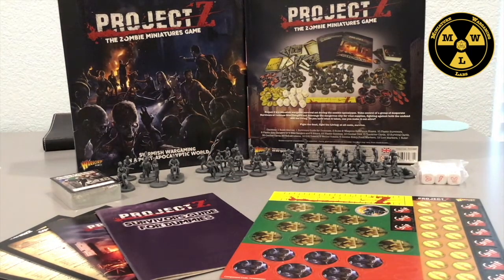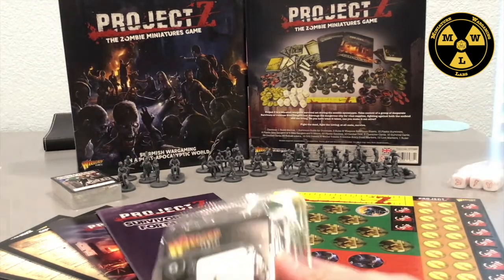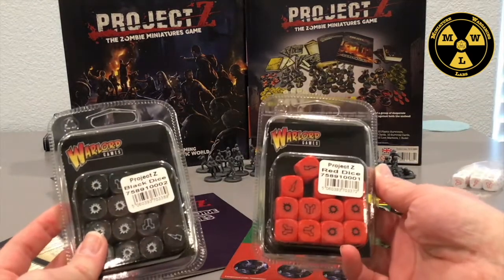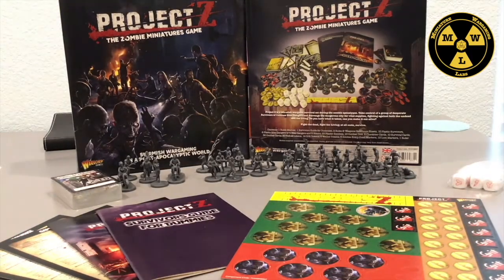It comes with all the tokens, cards, and dice you need for the game. Honestly, at $90 for 40 miniatures, you're basically paying less than $2.50 a miniature, and they are decent miniatures. I wish they came with a little more variety and interchangeability. Also, you only get one set of white dice — they do sell Project Z dice separately, and if you're playing two players you'll want different color dice so you don't have to share.